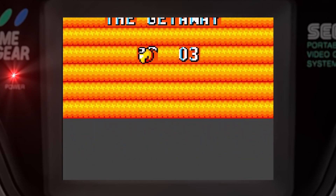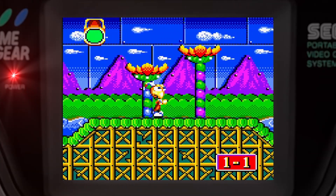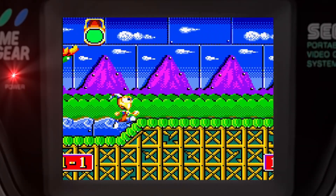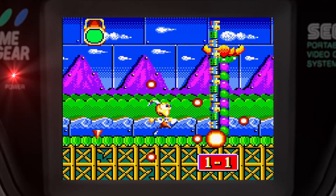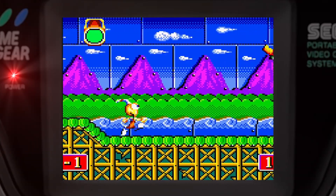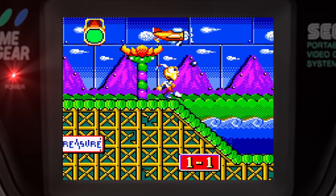Dynamite Headdy for the Game Gear. I don't know what I think about Dynamite Headdy. On the Sega Genesis, it came out in 1994, developed by Treasure, and it's highly regarded by a lot of people. It's definitely a really good looking game on the Sega Genesis, like most of the Treasure games.